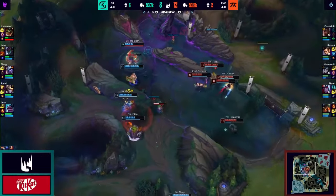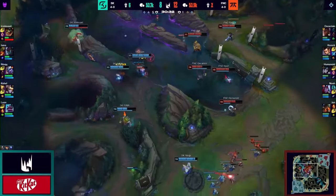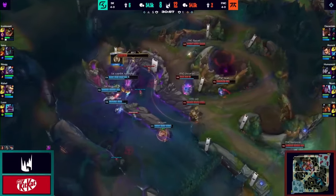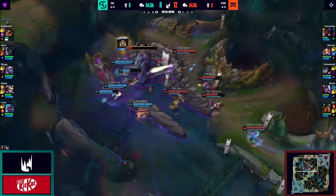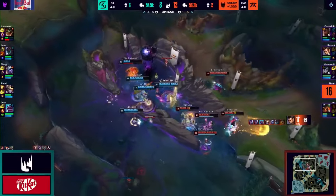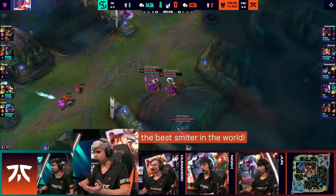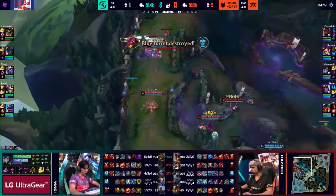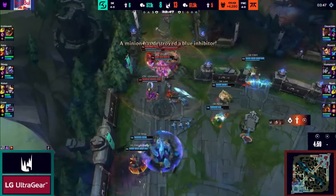After chunking Fnatic's HP bars, SK get a bit overconfident and decide to return to the Baron. Fnatic's wards give them all the information they need to contest for the Baron and give an opportunity for Razork to steal it — which he does, because their Baron steal is the best in the world. This gives a massive advantage to Fnatic, who are very happy to counter-attack the pressure and get a top end structure for free.